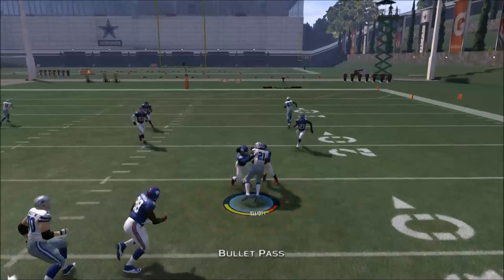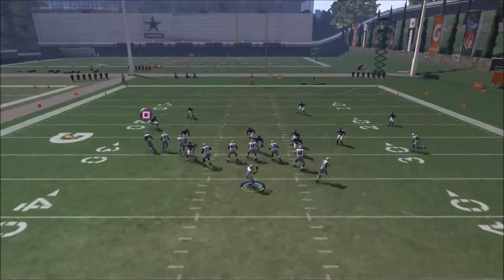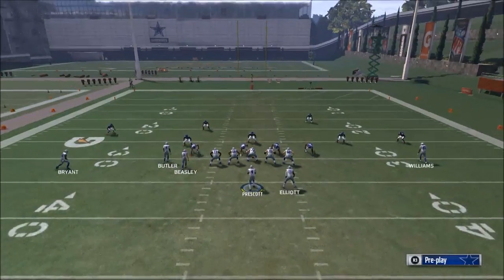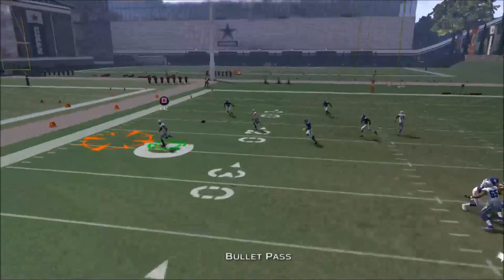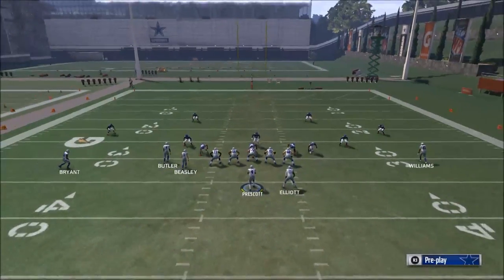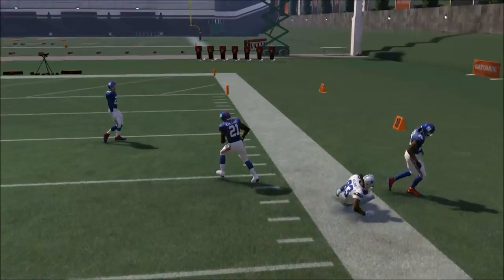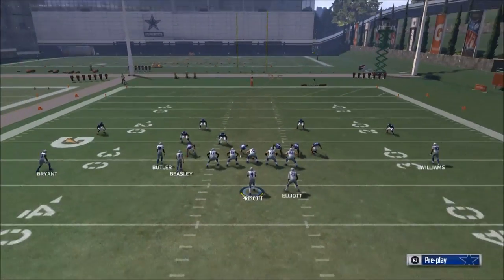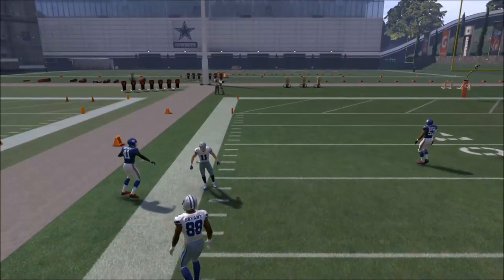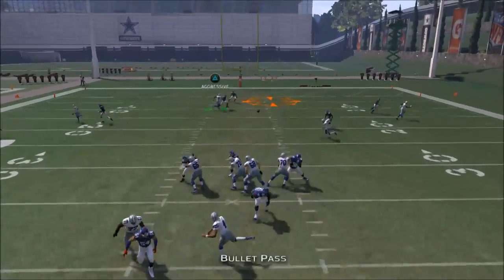Now I know my first progression is going to be Zeke Elliott out of the backfield on this quick throw. All I have to do with the snap of the ball is tap left trigger to set my quarterback up, then bullet pass it to Zeke — that snap throw works really well. My next read is this out route to Dez Bryant. Then I look to the C route, which is a very powerful route. I also look to the corner route — Dak Prescott just overthrew the ball, but you just keep working and tinkering.